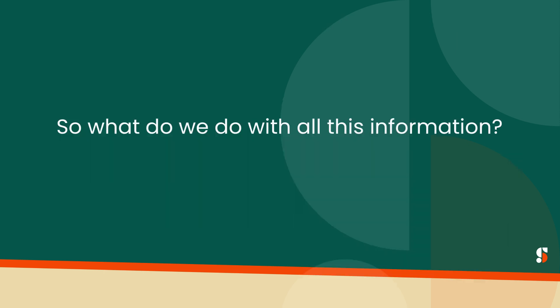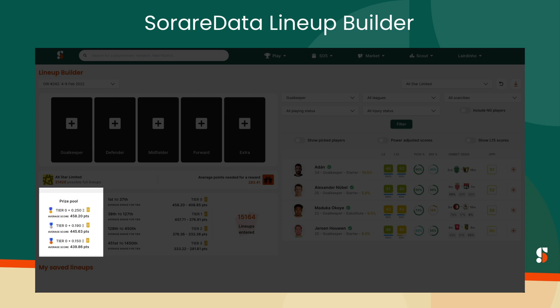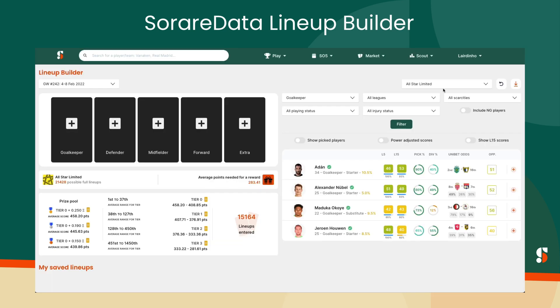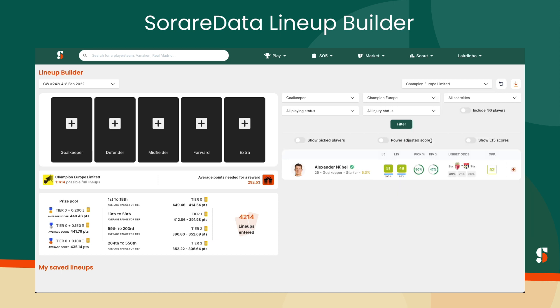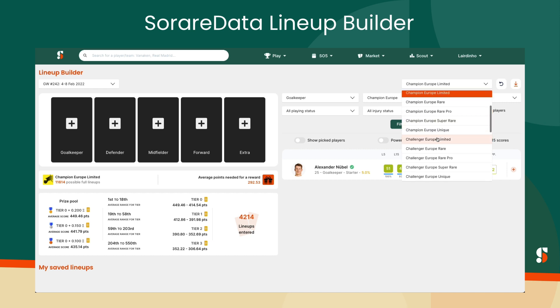So how do we use this information when deciding where to submit our teams? One key tool we have at SoRare Data is our Lineup Builder, which shows detailed reward information for upcoming Game Weeks, including the average fantasy points scored by podium winners, as well as the score ranges for Tier 0, Tier 1, Tier 2, and Tier 3 rewards over the past 15 Game Weeks. Using this information, you can see which situations may be the best to exploit given your gallery, helping you make your contest entries as competitive as ever.